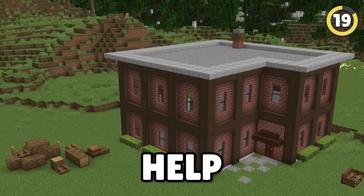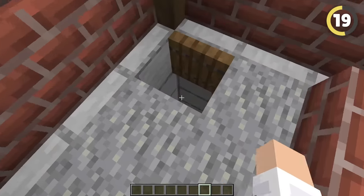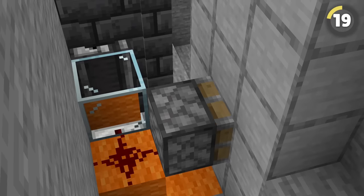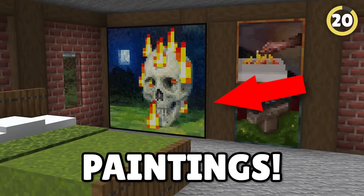Decoys are the number one best way to help hide your base, and you can even cover them with traps. Try building a water drop chute somewhere obvious, but add a tripwire halfway down. As soon as it triggers, a piston pushes a block over, leaving the thief in a very unfortunate situation.